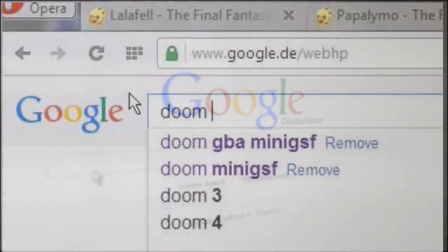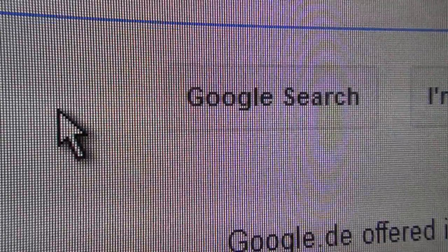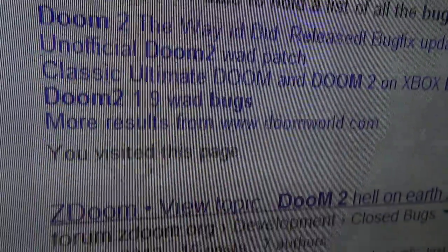If you asked the search engine of your choice you might find many results about bugs and strange behavior in Doom. Some of them are real and some are not. Especially those which aren't real bugs are interesting as well, because there might be a reasonable explanation behind them.